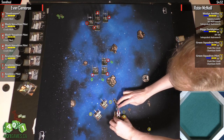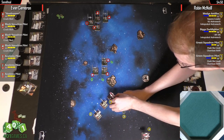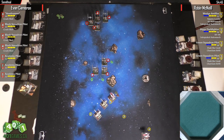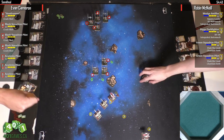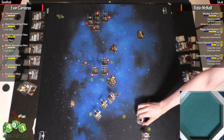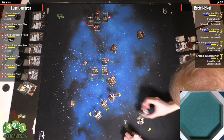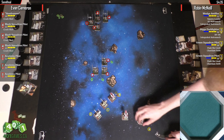He's boosting — really setting up this Swarm Leader. He wants to make sure he's caught Howl Runner, because if Howl Runner moves up... you do the same thing: evade, push, boost.